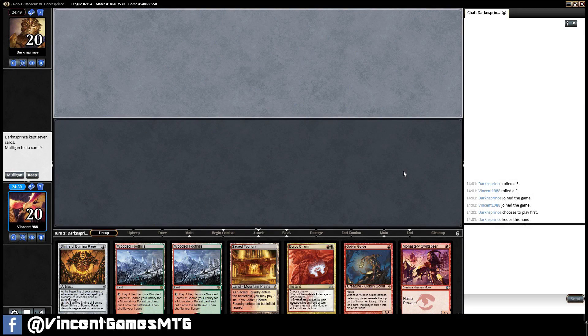Welcome to round 3 using Burn in Modern. We are against Dark-Ns Prince. I don't know what that means — some sort of Dark Prince. But as far as our opening hand is concerned, it's pretty reasonable. So we're going to keep this.